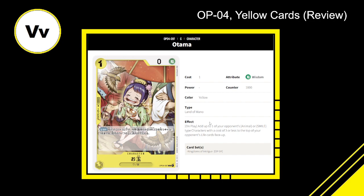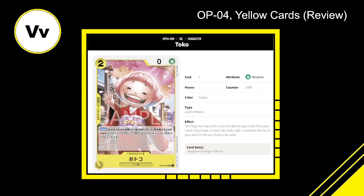Otama is here to start it off — one cost, zero power, 1000 counter, Land of Wano type. The effect is: on play, add up to one of your opponent's animal or smile type characters with a cost of three or less to the top of your opponent's life cards face up. I wonder if this is a bad translation — how do you know if your opponent's going to have an animal or smile type character? If this card is what it reads, I give it a 2.5 out of 10. It has zero power but at least a 1000 counter. There's no reason to play this card as is.